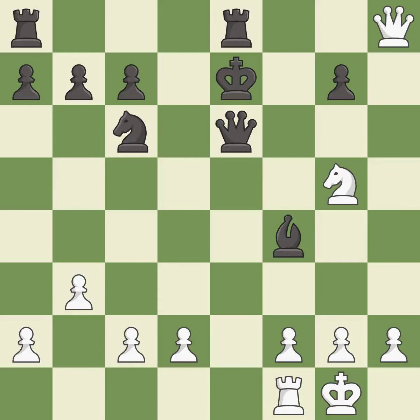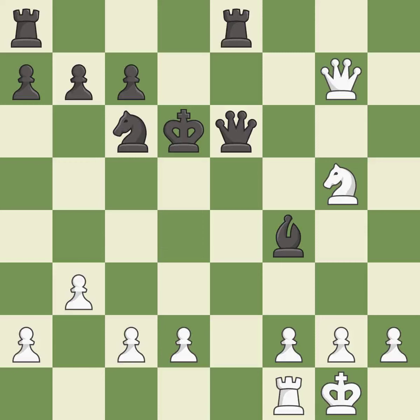Recaptures — it is best. That pawn was free for the taking — it is best. This evades the check from the queen — it is best. Recaptures from a previous move; this is the only good move — it is a great move.